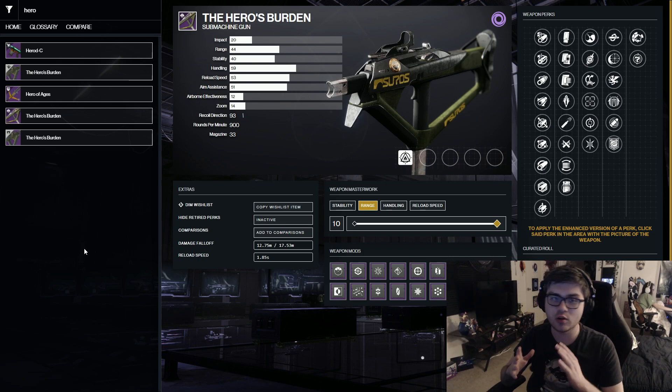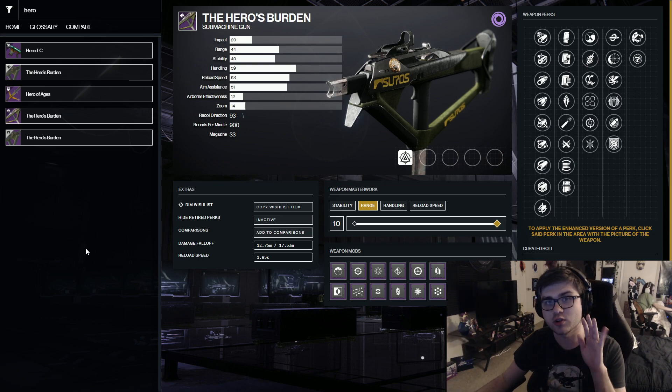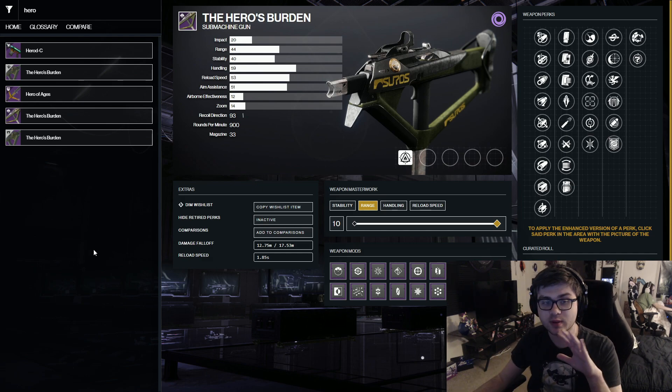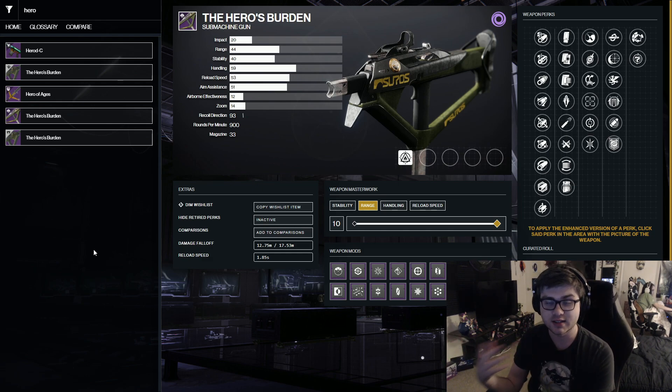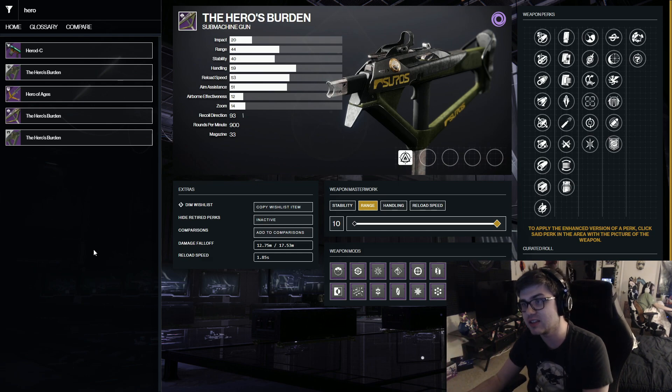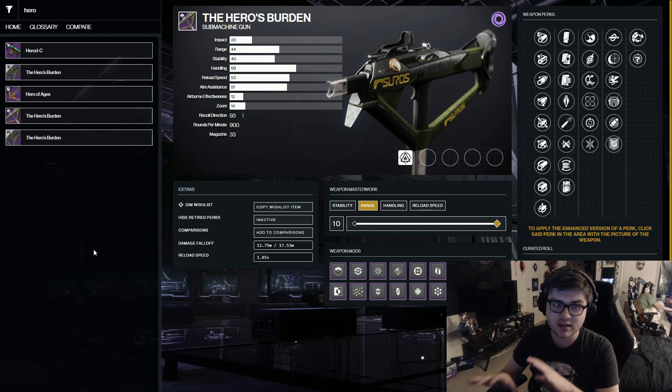What's going on guys, it's Rez. In this video I want to go over the Hero's Burden, which is a returning Iron Banner weapon coming back that you can farm this season. This has been one of the best weapons in the game ever since launch — this gun actually came out with the beginning of Destiny 2 with one of the first Iron Banners, and there are a bunch of unique things that make it really good.